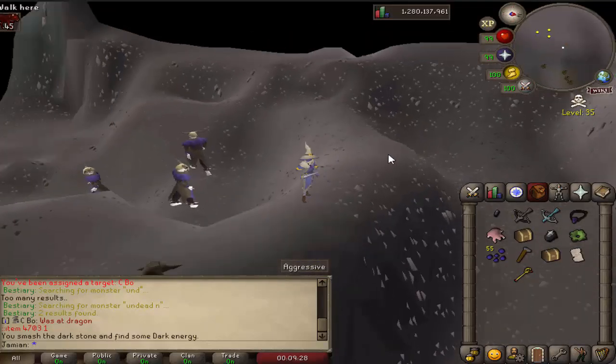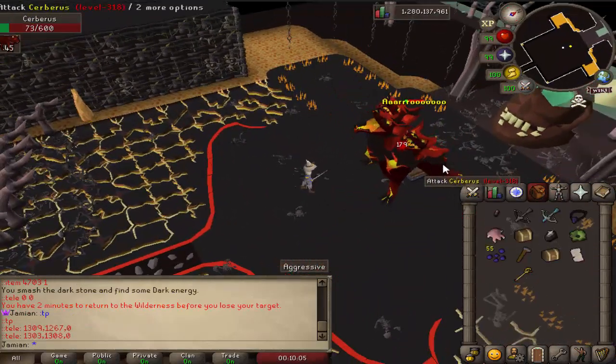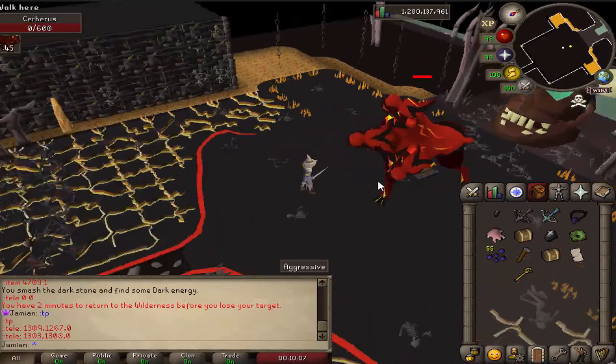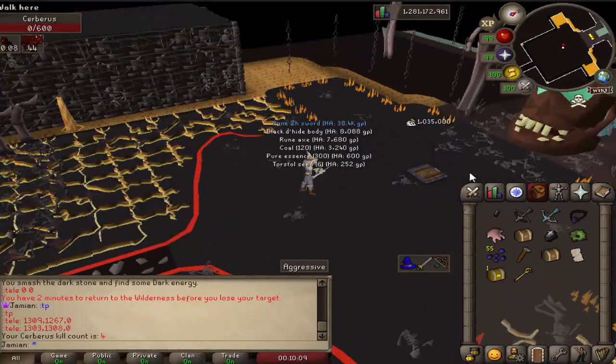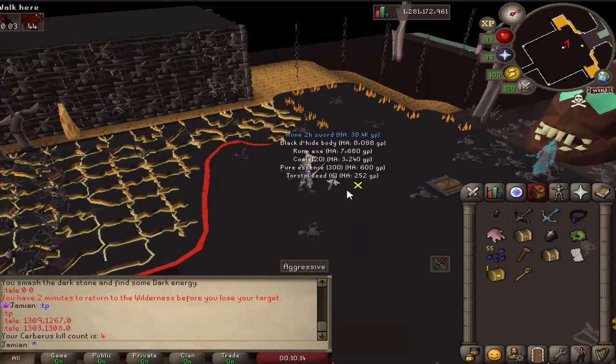Cerberus' respawn timer has been made a little bit faster, and his death timer has been reduced. So if you've done a lot of Cerberus, you'll know that whenever he died, he had a really long death timer.